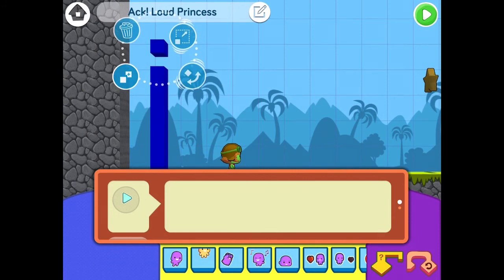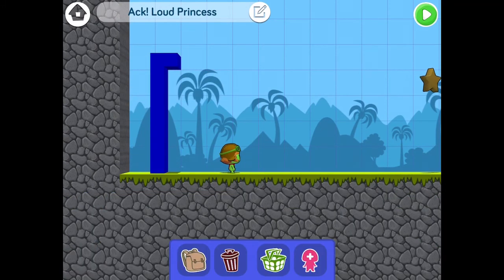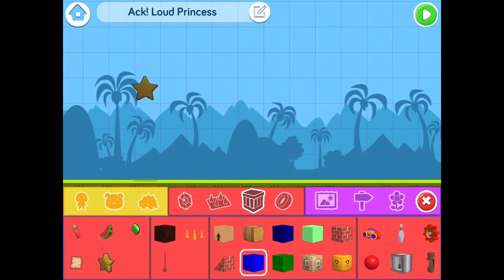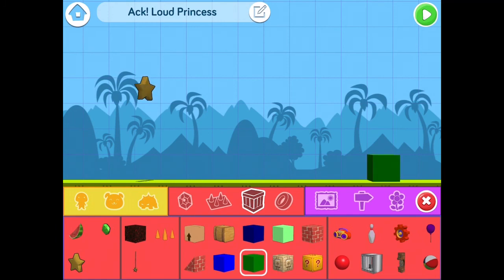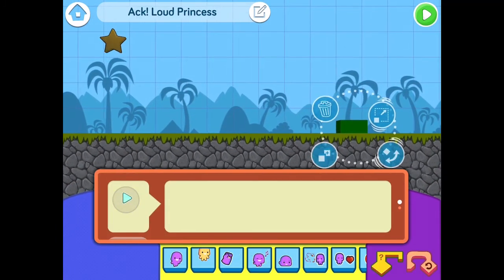Yeah, this should be enough. So this is enough, and then we should do the next goal for the opponent's team. Let's use green color, and then remember we must shrink it and clone it.